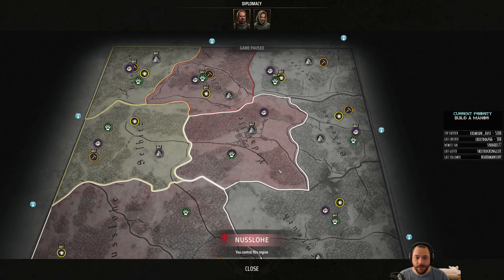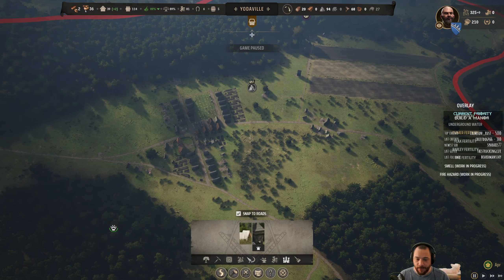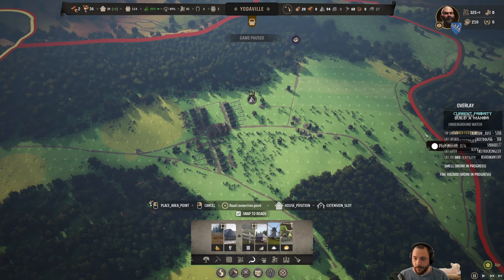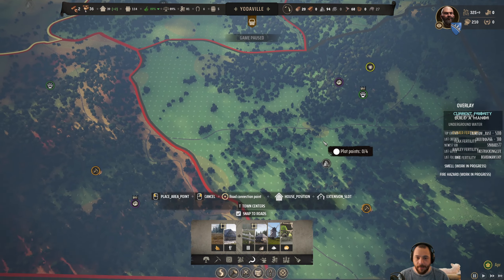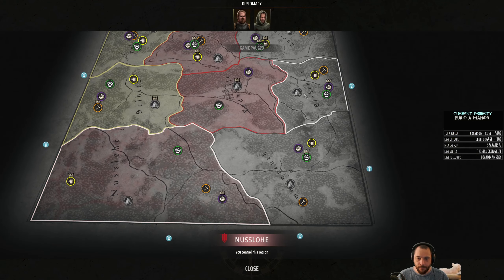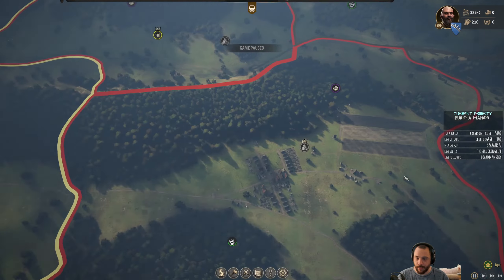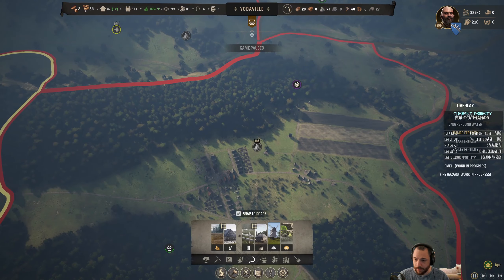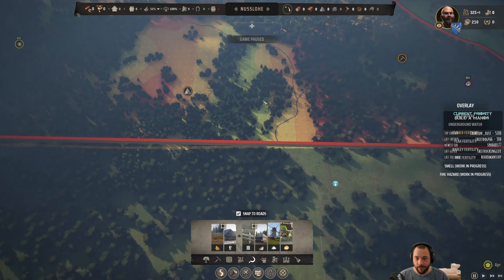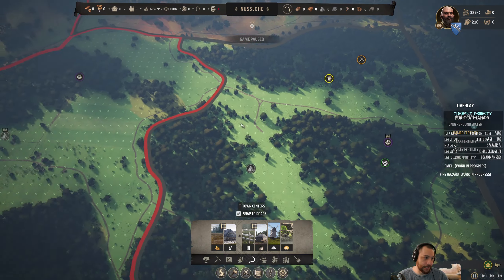This Early Access map is more or less static — it's not procedurally generated, except for the resource nodes. Which means the fertility is always going to be these three regions here — those are the fertile zones, the others are not. As you can see, there's varying fertility everywhere else but the southeast three, and the southeast three are super fertile.